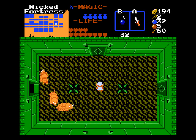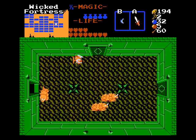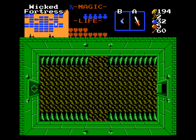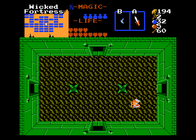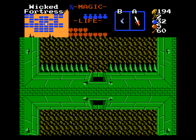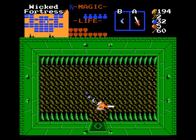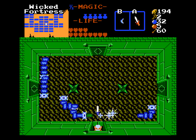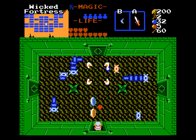These Dodongos probably respawned as soon as you entered the room — that's just more free bombs for you in case you need them. The other two ways here — actually this one I think is a dead end. I just swing around wildly until the door opens because it's all invisible keys. Not really worth using your Lens of Truth for.